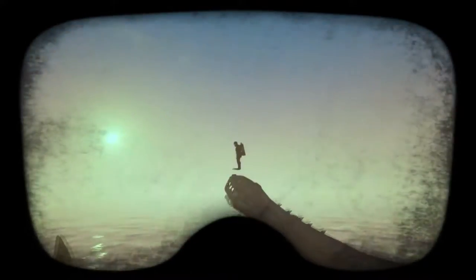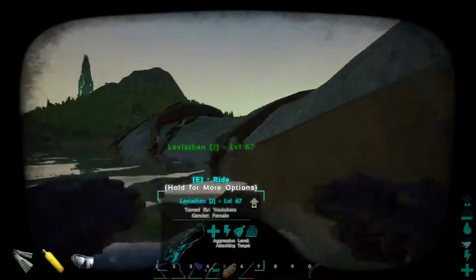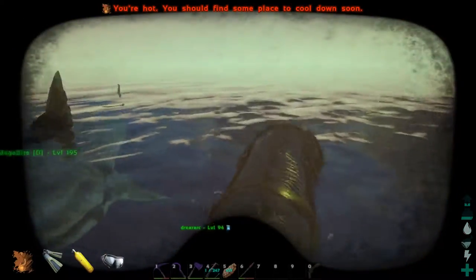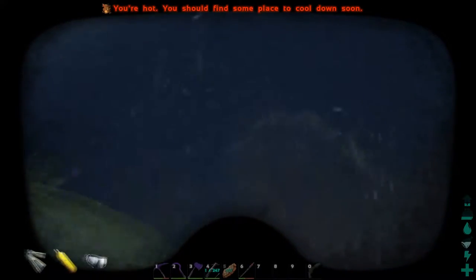Hello everybody, welcome back to another episode of ARK Survival Evolved. Gerard Gaming here, along with Jack Sparrow. He's teaching everybody how to do tricks on his Plesiosaur — or using it as a diving board. The newest diving board. I just started recording and Molly's already barking. That's a sign this is going to be successful.